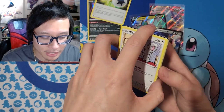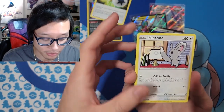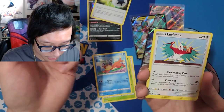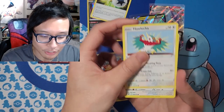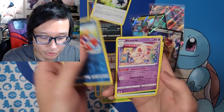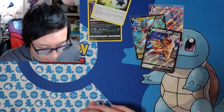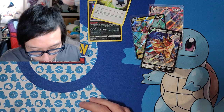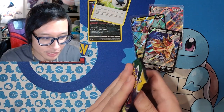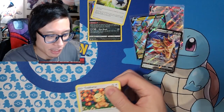Maybe two boxes is a small sample size but let's see if we can get anything from the trainer gallery. We got Buizel, Weavile, Hawlucha, Munchlax — nothing from the trainer gallery. Wow. Brilliant Stars only got me Zamazenta V. The Double Energy is nice I guess.